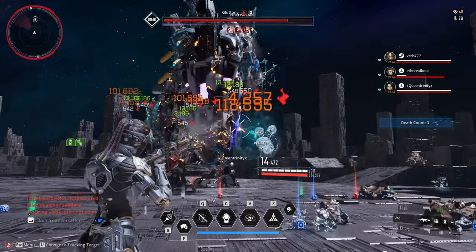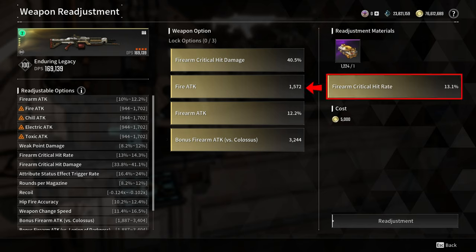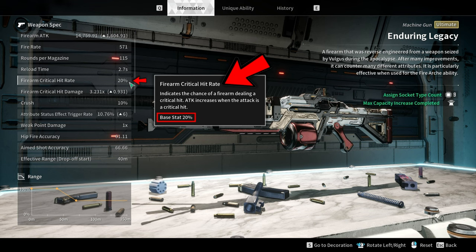Let's start with the weaponry adjustment options. I recommend getting firearm critical hit damage, fire attack, firearm attack, and bonus firearm attack versus colossus. The main reason I did not get firearm critical hit rate is because it is only 13 to 14%. The base critical hit rate of this weapon is 20%, so 13% of 20% is only 2.6%, which is not a significant increase — that is why I chose fire attack.